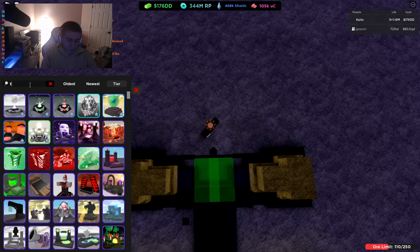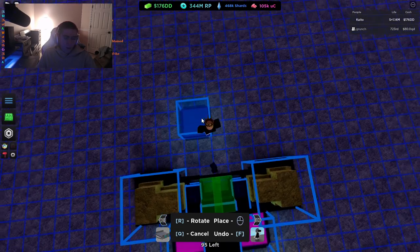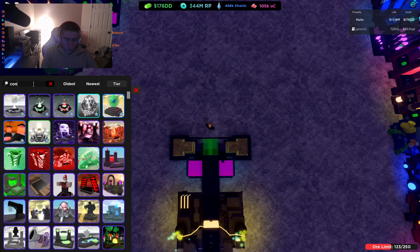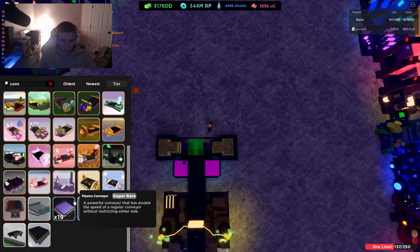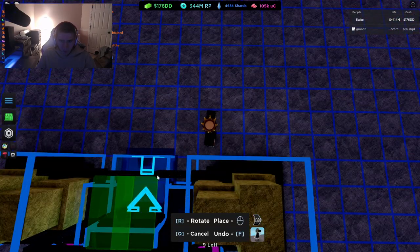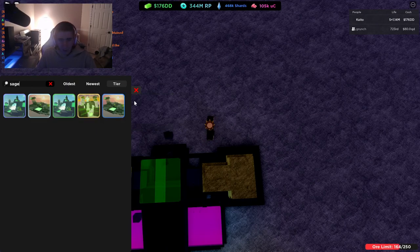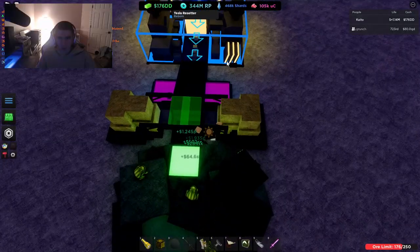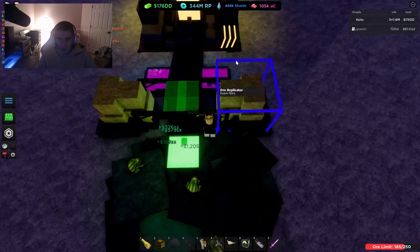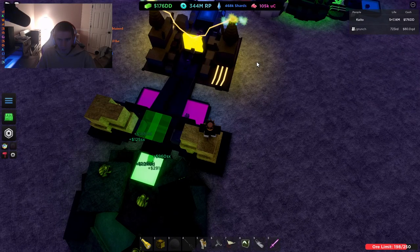And then a pink teleporter sender. Any conveyor will do — I personally just do basic because it's easy and simple. Then for simplicity, we're going to do a save Rudy mirror, so you don't have to click for dark magic and you'll still get DD every time. We've got to wait for the ores to come through. There we go — UD.